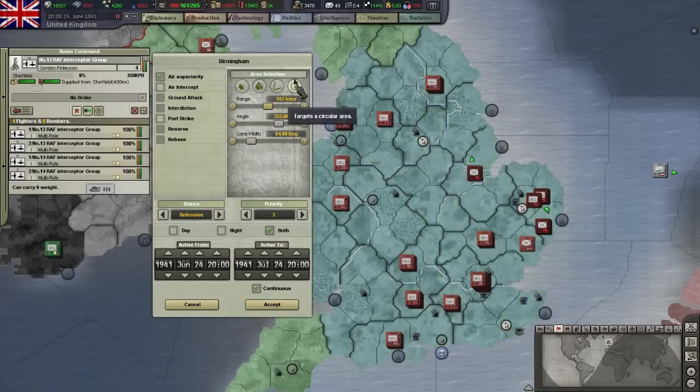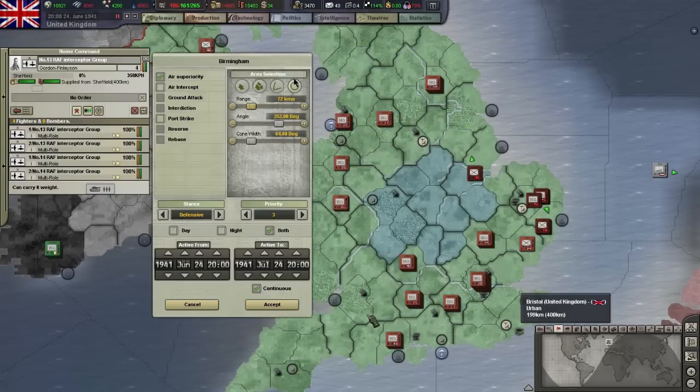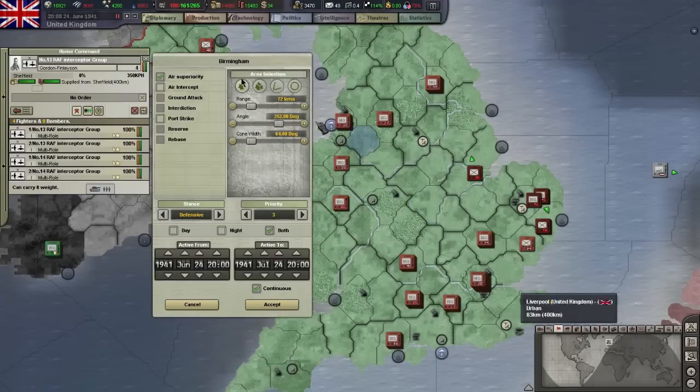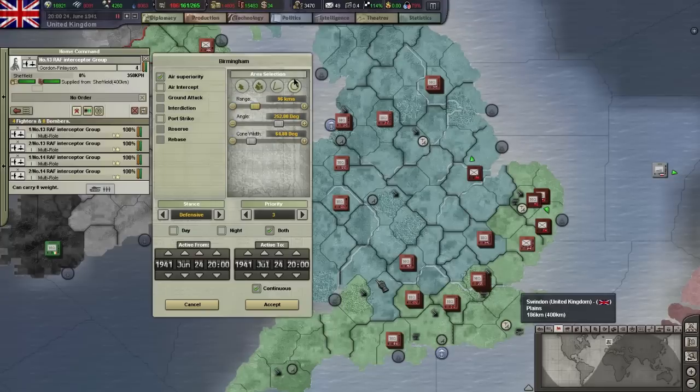The last area you can target is a circle, for which you can set the range with the slider. For cones and circles, right clicking the map will change the range, not the center of the area as you would expect. If you want to change the center, you have to switch back to the single province target, right click the target, and then switch back to the cone or circle.